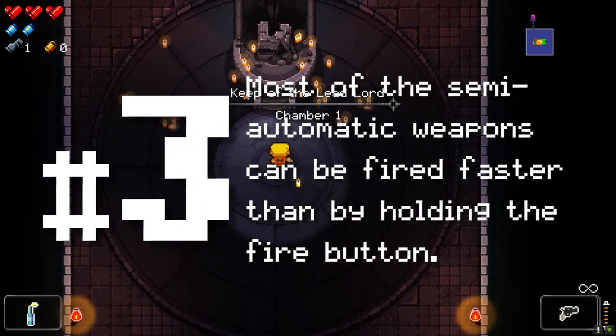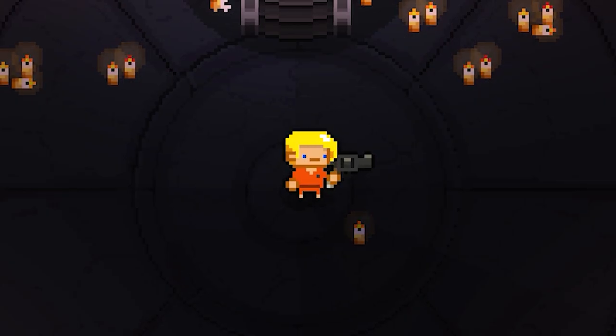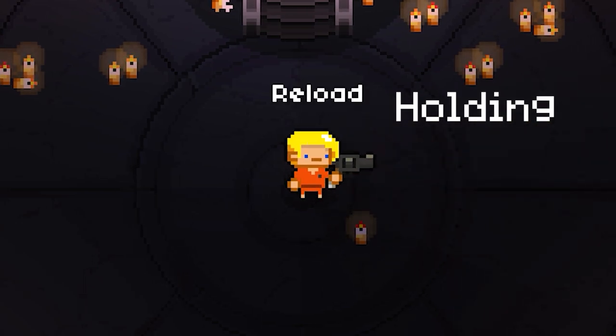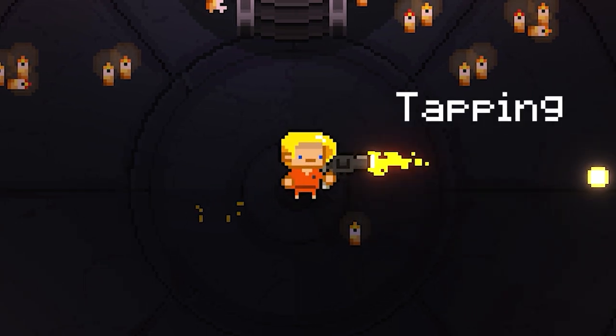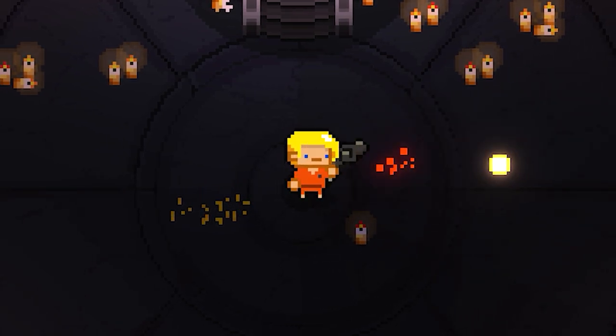Number 3: Most of the semi-automatic weapons can be fired faster than by holding the fire button. For example, the convict's pistol. Check in the Ammonomicon which of your weapons are semi-auto and give it a try.